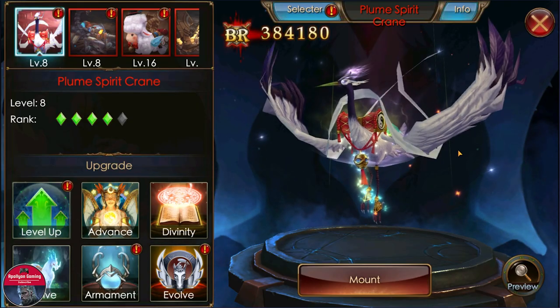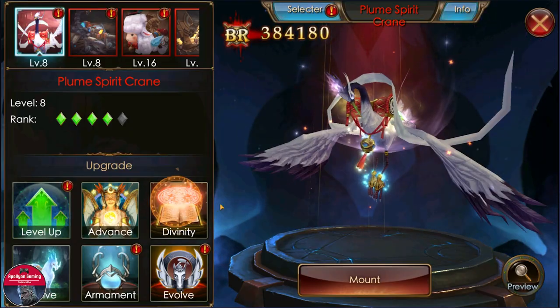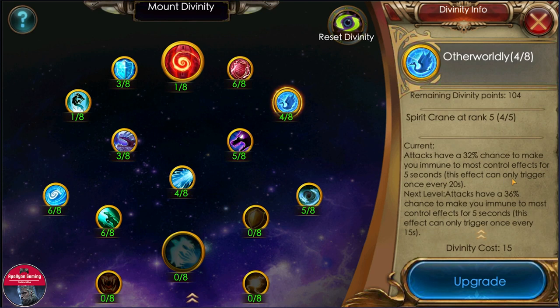Next we have the Spirit Queen red mount — the divinity on this mount is actually really really good. Mine is already at level four. Attacks have a 32 percent chance to make you immune to most control effects for five seconds — that's at level four. If I can get to level five, which I really want to do, the cooldown is going to go down to 15 seconds and the trigger chance will be 36 percent. This mount is really really good; I'll be trying to level it up to level five to get that 15-second cooldown instead of 20 seconds.